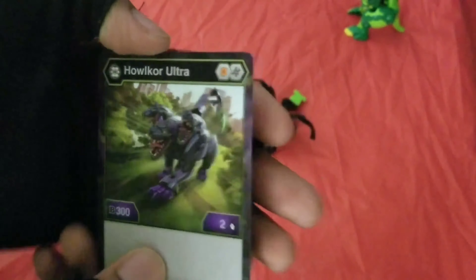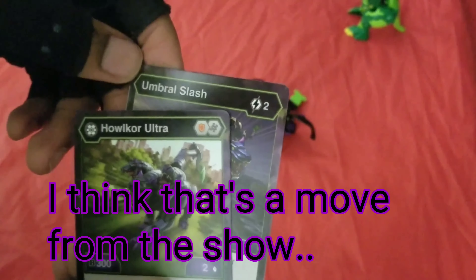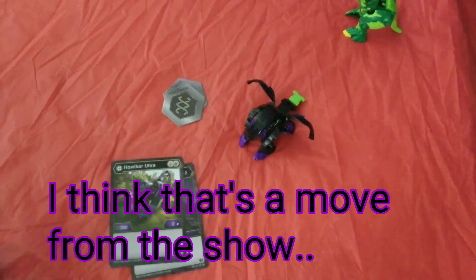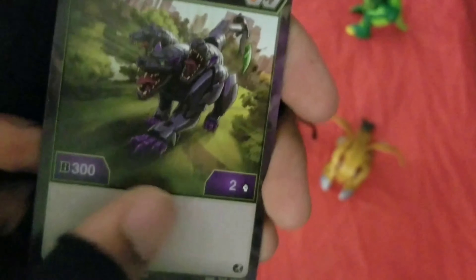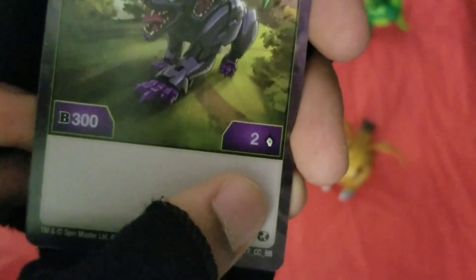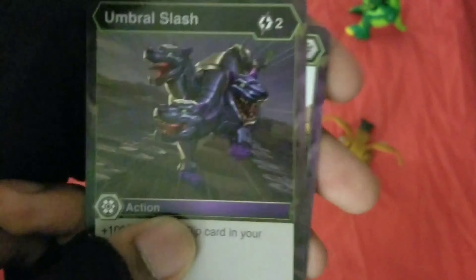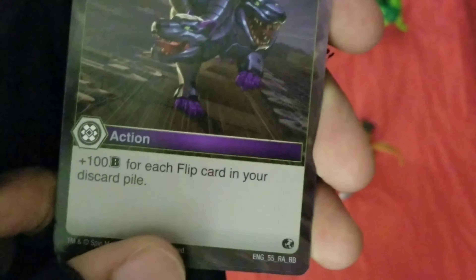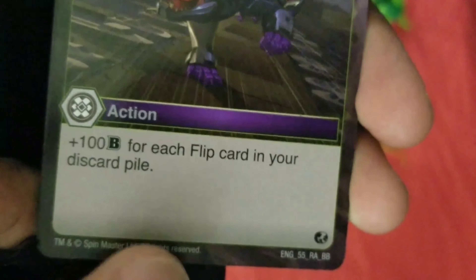The two cards are Howlkor Ultra and Umbral Slash. Howlkor Ultra has a shield and a helix. It's Darkus and has 300B power and does 2 damage. Umbral Slash costs 2 energy and is an action card. The effect is plus 100B power for each flip card in your discard pile.